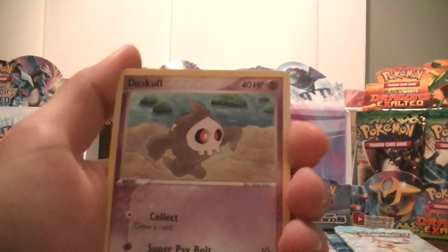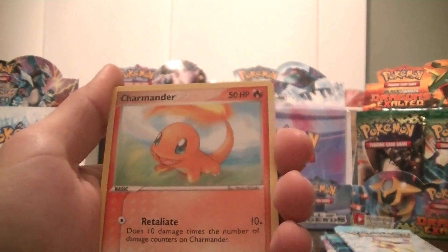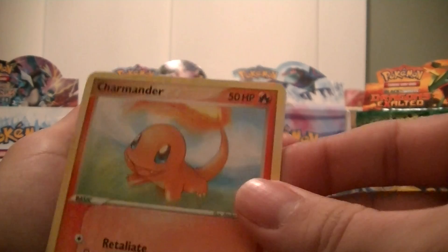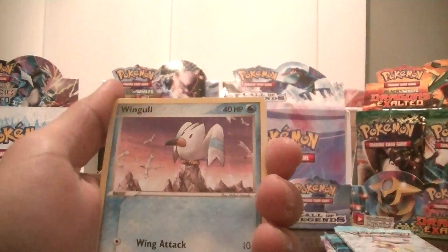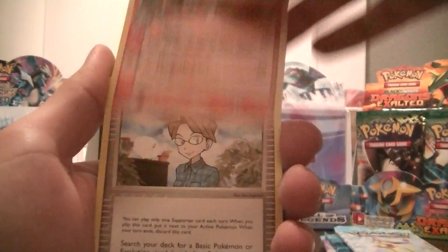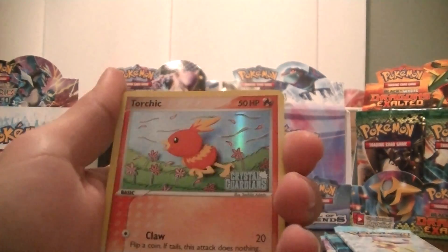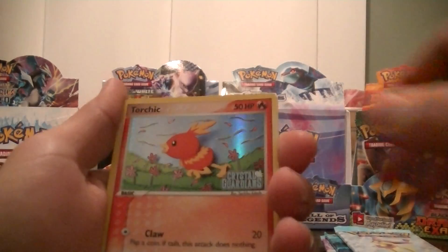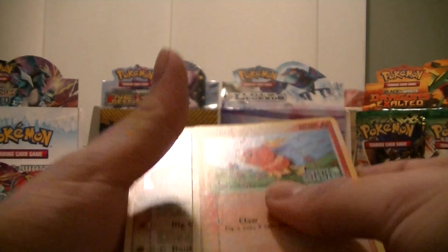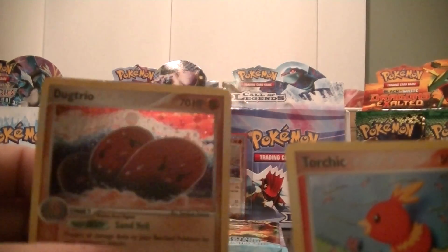Pack number 7: Duskull, Mudkip, Energy Search, Charmander — I like the art on that one too, the art on the Delta species is much better though — Wingull, Charmeleon, Sileo's Network, a Torchic Reverse, and a Dugtrio Hollow. Very nice. So I got a Common Reverse and a Rare Hollow there.